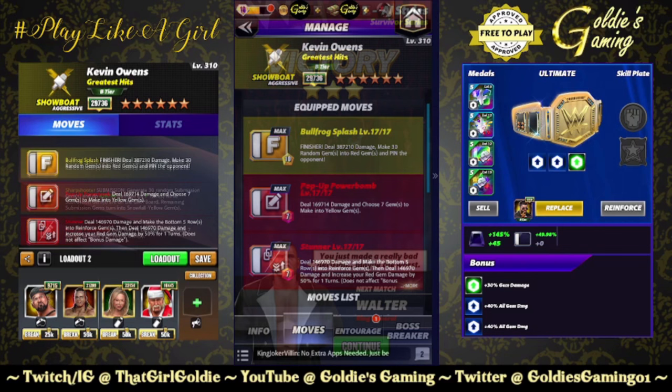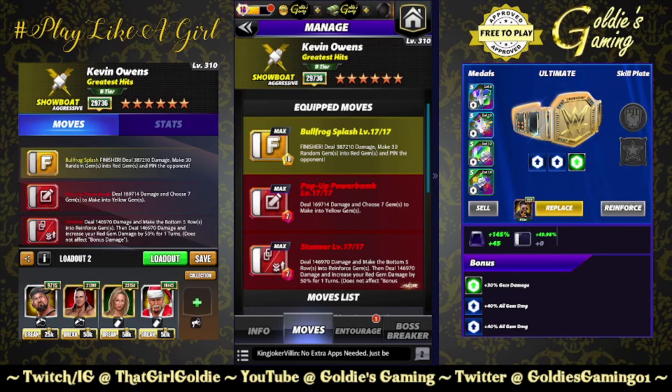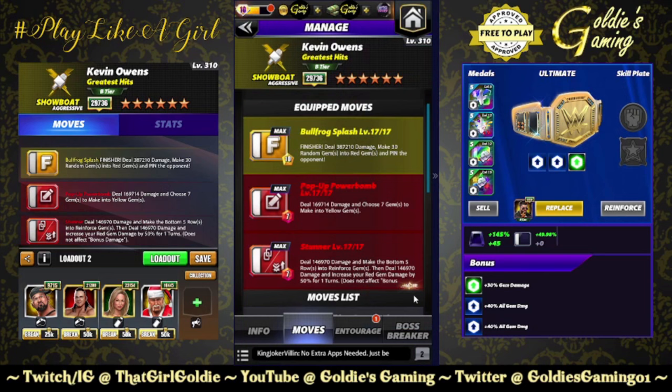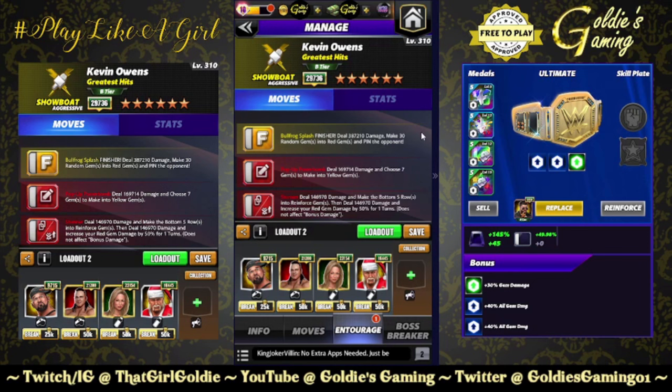Let's see what we would run at three-star. We're going to bring in the three-star move, which is the Stunner — 7 MP red move. Deal 146,970 damage and make the bottom five rows into reinforced gems, and it's a combo move: then deal another 146,970 damage and increase your red gem damage by 50% for one turn. I'm assuming you're not going to get five rows at three-star bronze. We're going to run this with the finisher and the Pop-Up Powerbomb — choose seven gems to make into yellow gems, put out your reinforce, make random red gems — so a bunch of red reinforced gems. We are red gem damage focused.